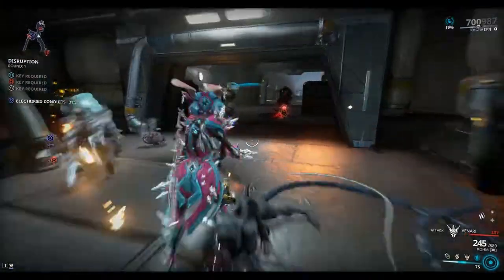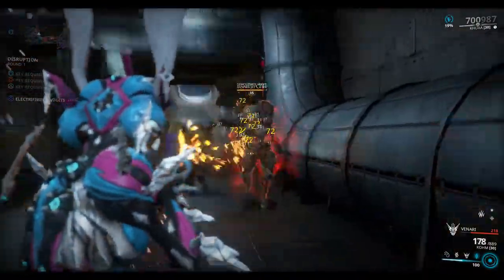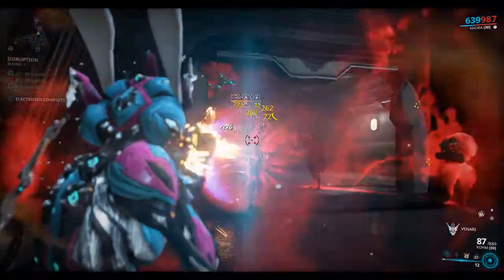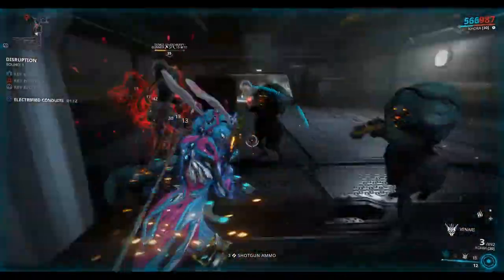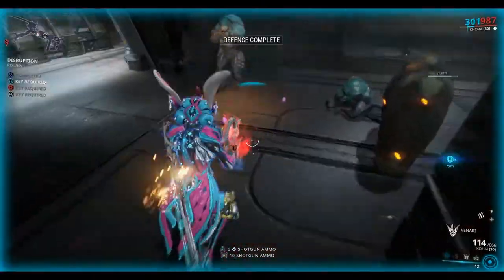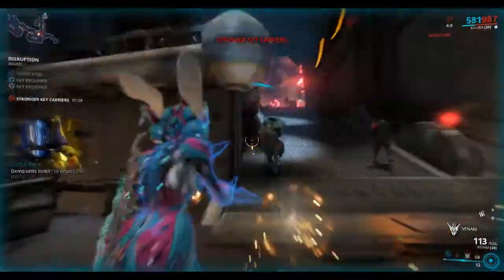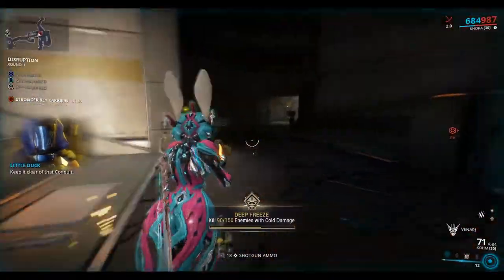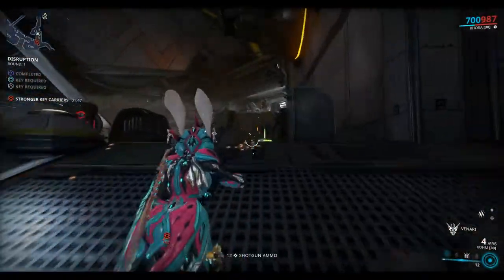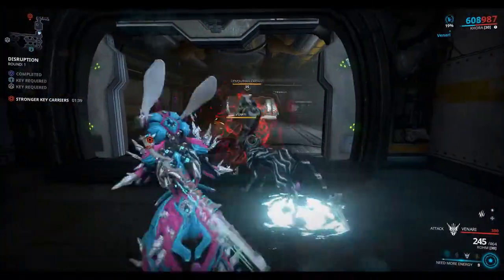You have to kill the Demo Unit before it reaches the Conduit. Here it is. You can see it's quite difficult with the weapons I've got. Okay, now I've got the red key — I need to make it across to the red point here. I can hear it. You have to listen out for that beeping noise. Here he is — let's take him out as quick as we can.